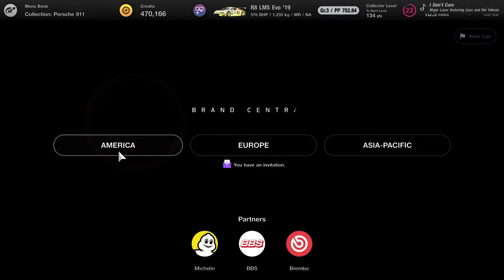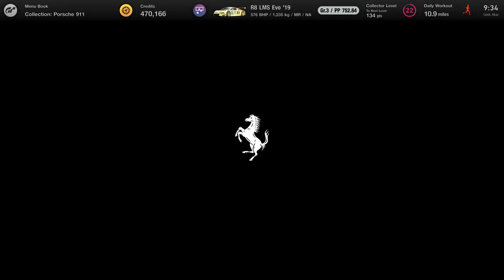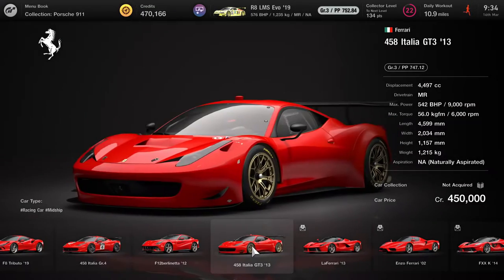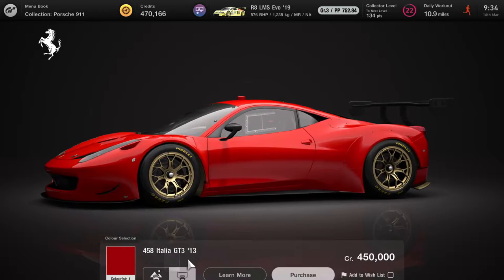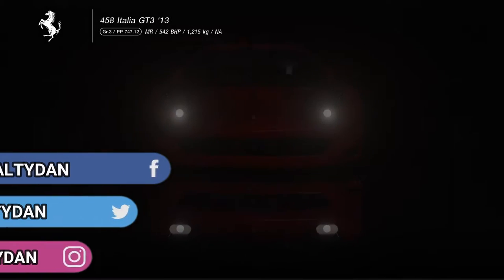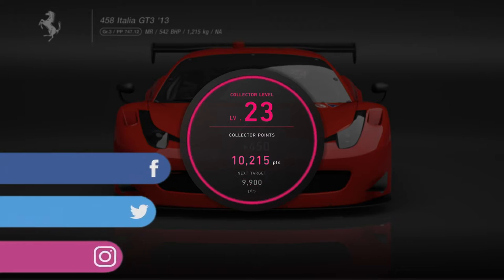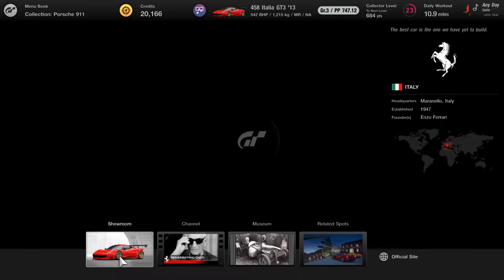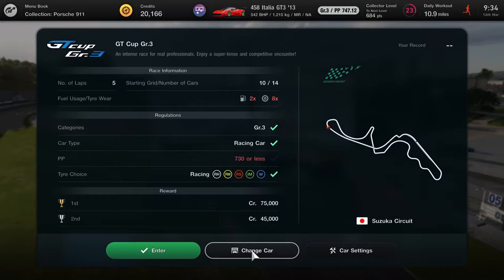Now, it's quite simple, but if you have no idea what you're doing, it can be a pain. We're going to buy the GT3 Ferrari 458 Italia, and when we go straight into the game it won't let us use it for a GT3 race because the PP is too high. As you can see up in the top left, it says 747.12 and the requirement to get in is 730 PP.